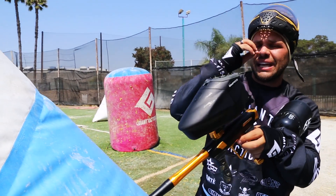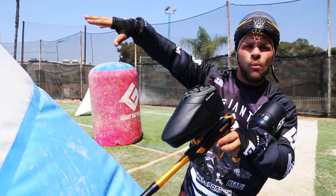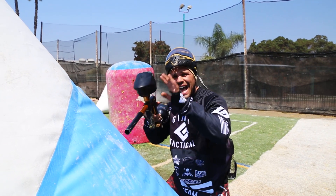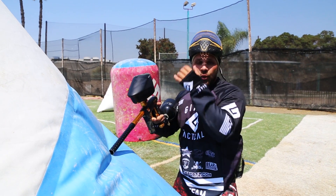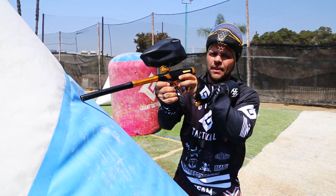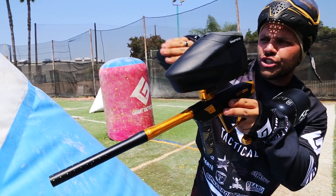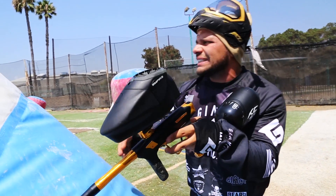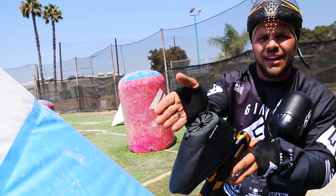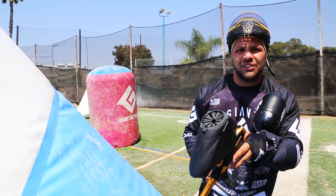When you wrap, you're still getting a view of the field — you're getting that depth you need because you're able to see more of the field. At the same time, you can come low and still have coverage. So it's an excellent bunker to close from. Always look for the wrap. When you wrap, you come around the left side of your bunker and you're shooting on the inside of the field. Instead of shooting from the right side, you're shooting those shots from the left side, giving yourself more coverage and allowing you to move down the field if you still need to.